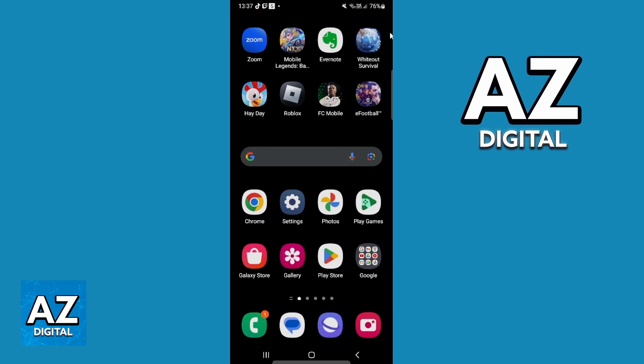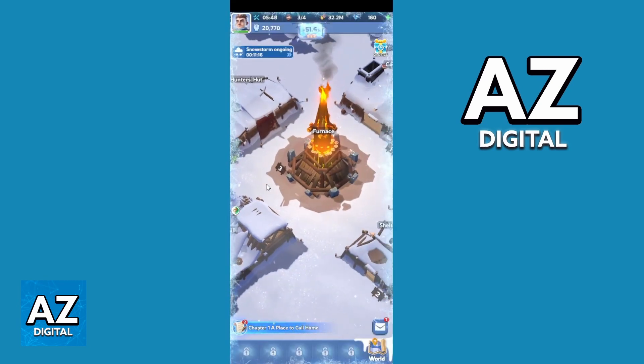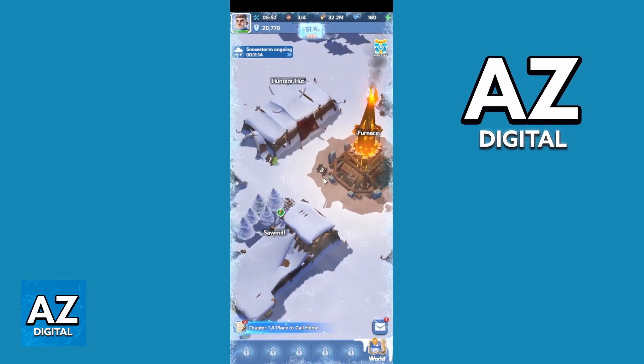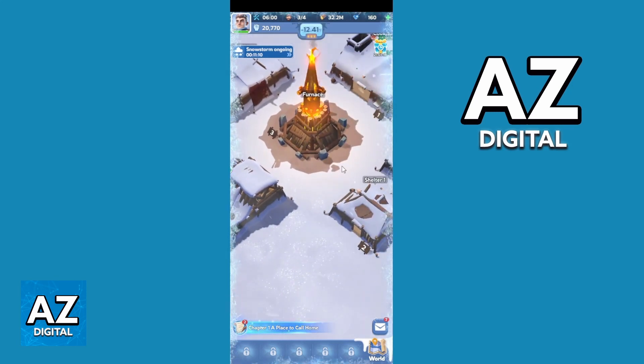First of all, you can click to open your Whiteout Survival app. You can locate the app and click to open it. After opening the game, you'll be able to check the game home screen right now, and you can see and change everything you want in the game.